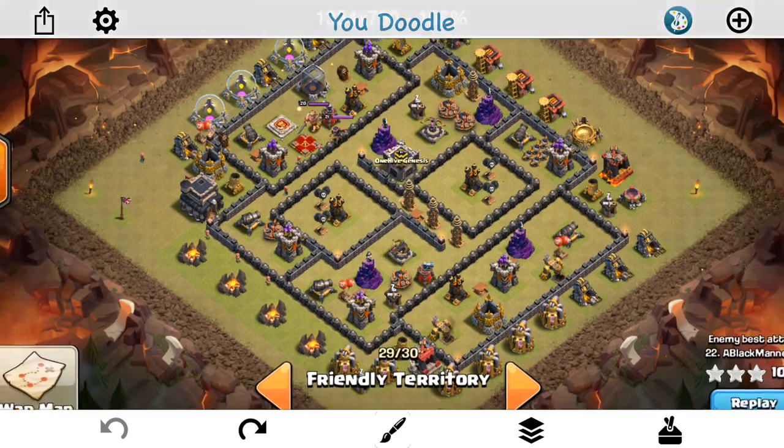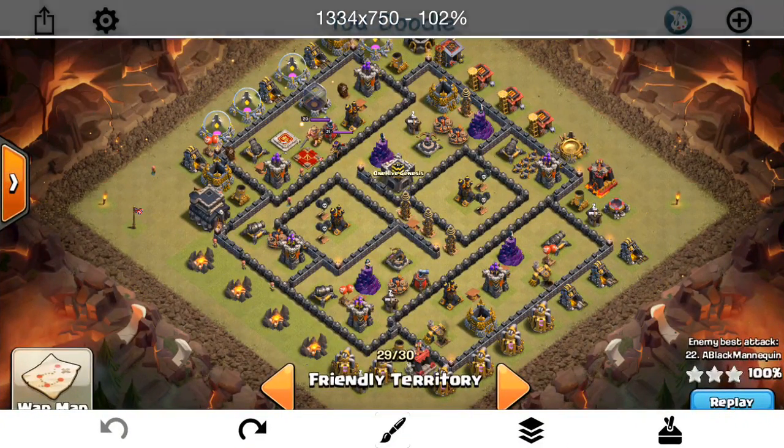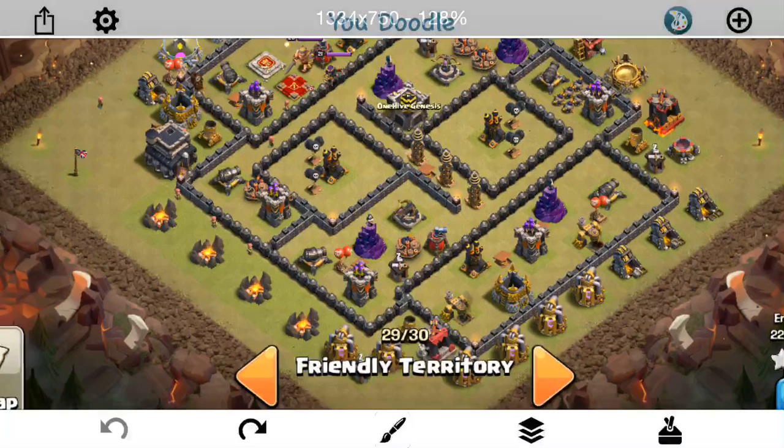Notice the mortars on the outside — that's to distract giants and limit where attackers can drop them. It's less places they can drop their giants, pulling them deeper into the base, because a lot of times people will drop them in a very specific location to tank for defenses and make a cheap funnel. By putting the mortars on the outside, you kind of dictate where they drop their giants. If they drop them too close, they'll just go up to the mortars, so that limits their possibilities of where they can drop.